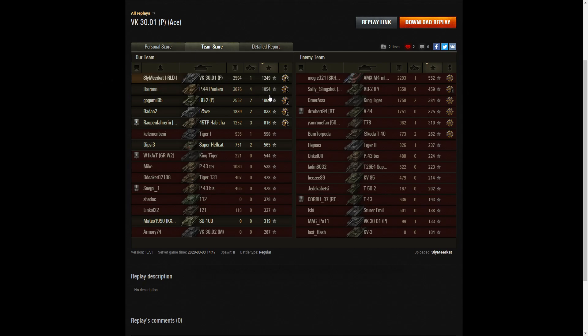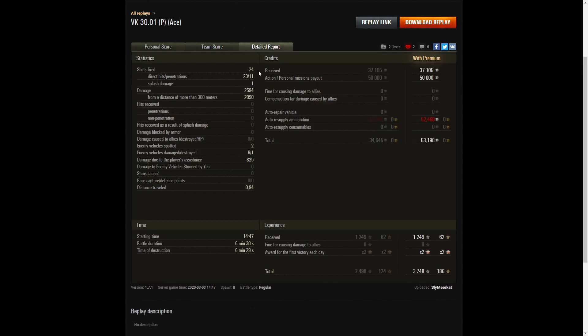1,054 XP for the Pantera and 1,009 for the KV-2R. Because Sly is tier six in a game with tier eight tanks, he was earning much more XP — 10% more for every tier difference between him and his targets. He fired 24 rounds, got 23 direct hits and 11 penetrations, one splash. Damage of 2,594 hit points, of which 2,090 were at more than 300 meters, so most of his shots were at long range.